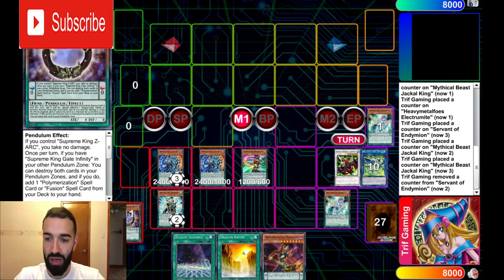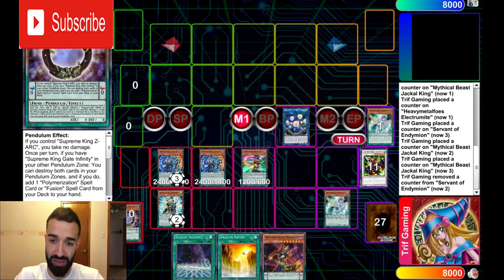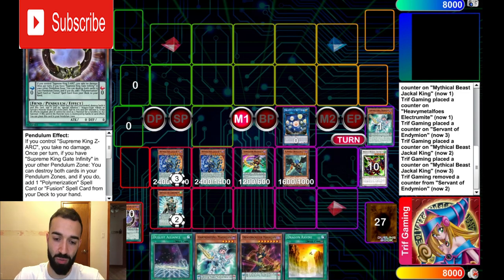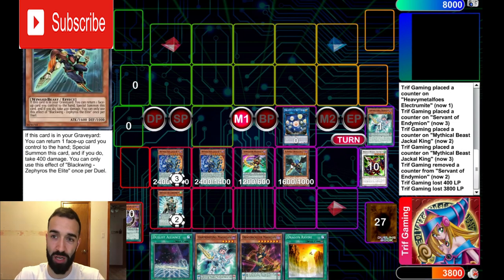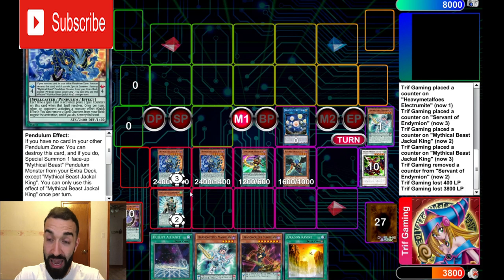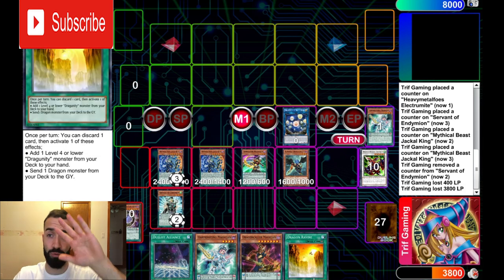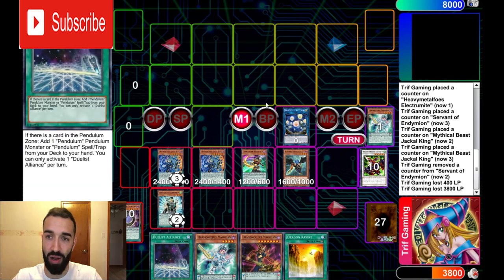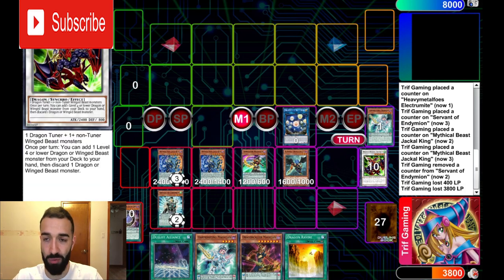Now keep going with the combo. Go into Seal to clear space, then summon level 4 Zephyros on board. Now you might think — how am I going to make Tempest Magician? Where's the Tuner? It's Destrudo. Zephyros doesn't just give you a free play — it gives you five free spell counters: one on Servant and four on the Jackals. So each spell card equals five spell counters, which is 2,500 damage. Every spell you activate is 2,500 damage to your opponent.